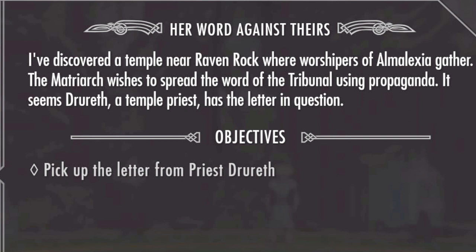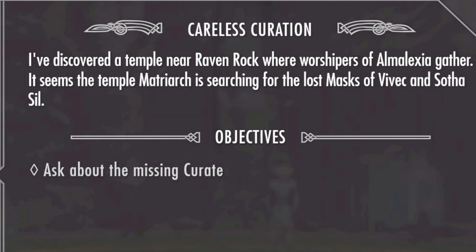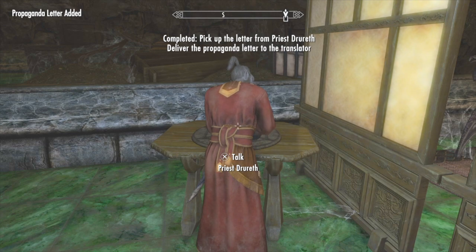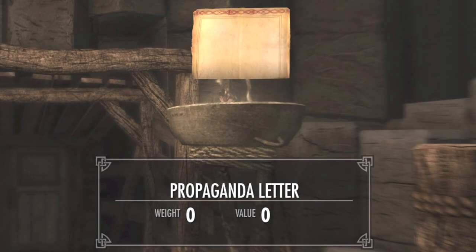This also begins the quests Her Word Against Theirs and Careless Curation. Talk to the priest Drewreath to get the propaganda letter before leaving Ashfall's Tear.